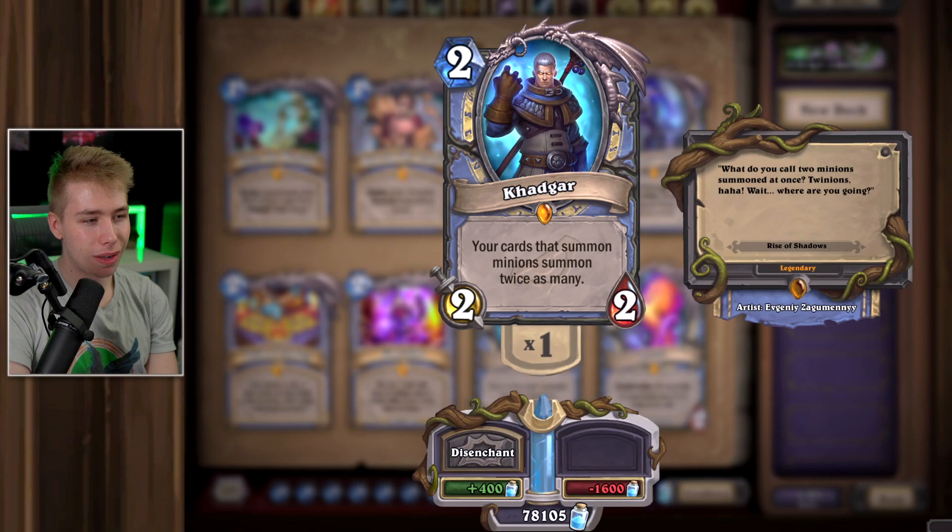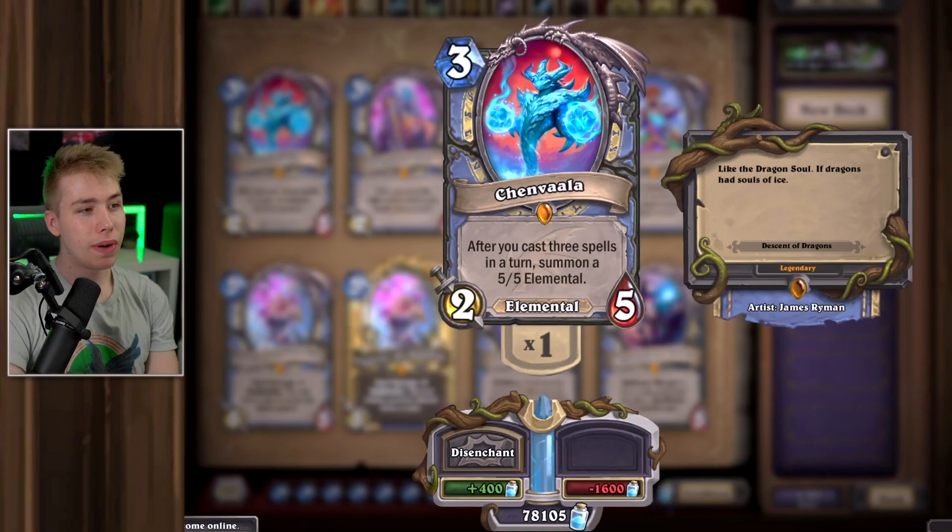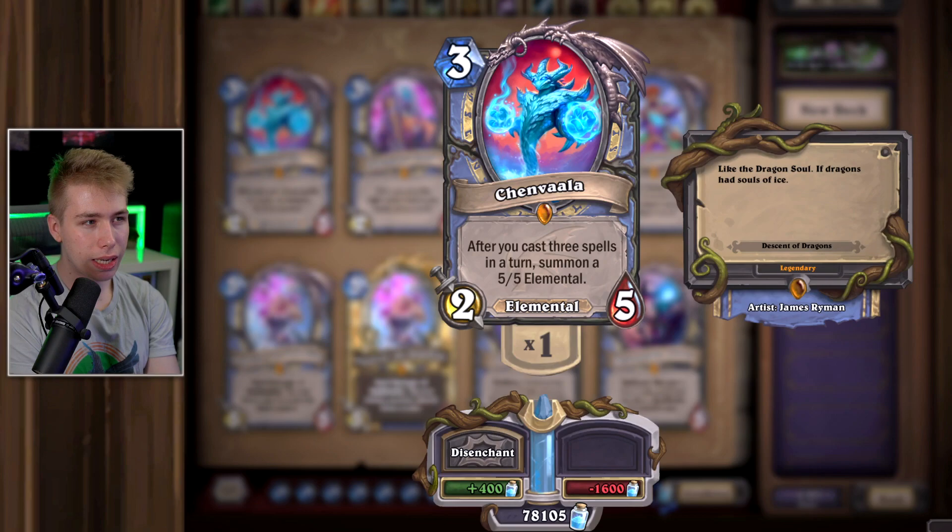Pyros — pretty Phoenix, pretty animation. Disenchant him. Shen'zin Su — mediocre at best. The problem is you have to draw the card and also play it with three spells, so it doesn't do much. I think this card is still going to be alright, but because I never encounter it, it's whatever. You can disenchant that.